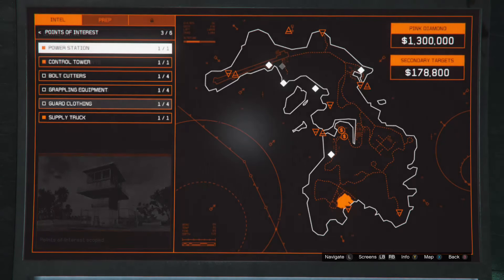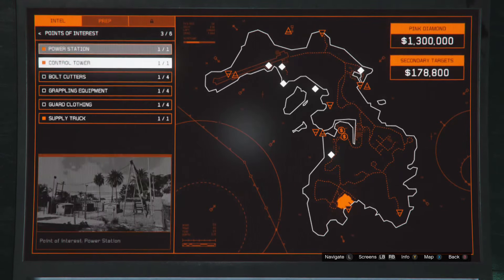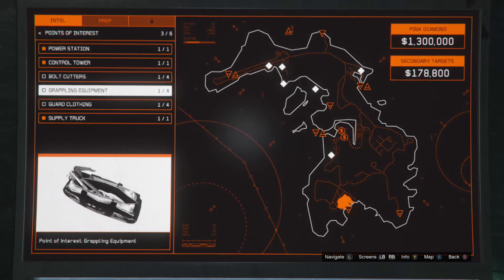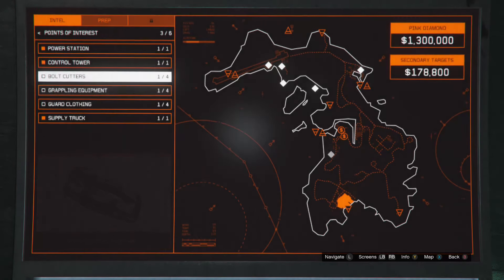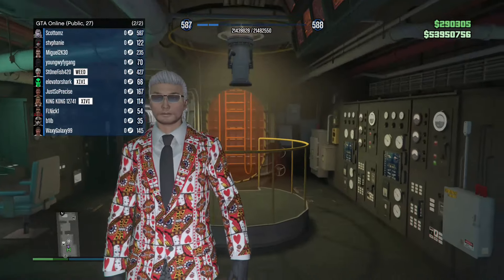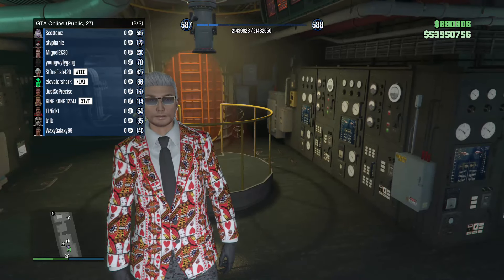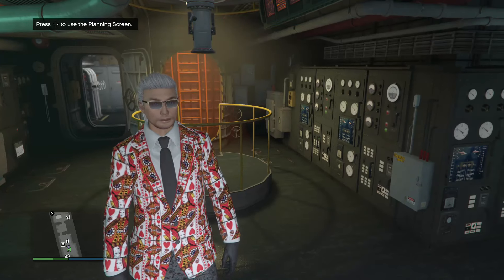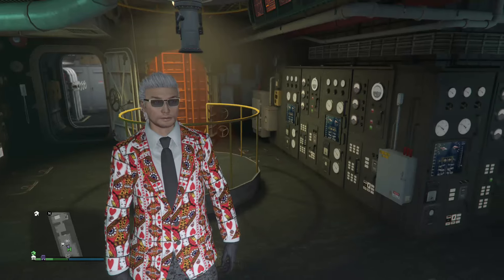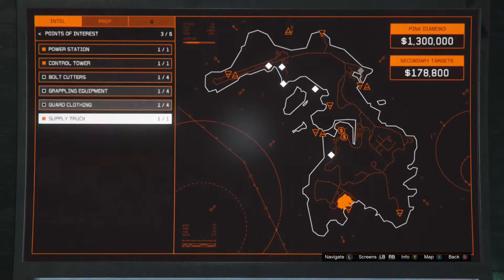All right look, people — points of interest, three out of six, even though I actually have six out of six. Imagine you took the time to go around and scope all four of each type — you definitely don't need to do that. You don't need to get all four of them — that's insane. You'd be looking at like 20 different possible locations. Don't do that to yourself. But those are the six options for points of interest, if you were wondering.